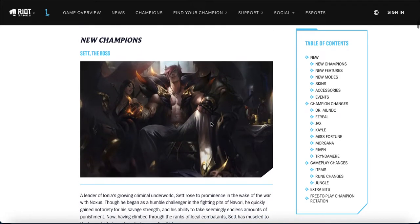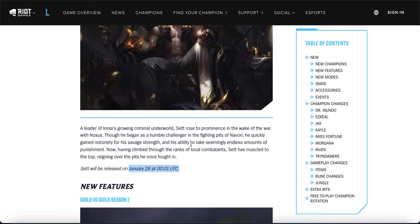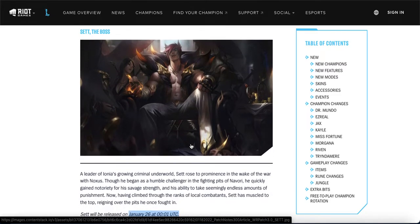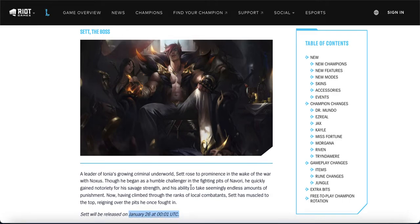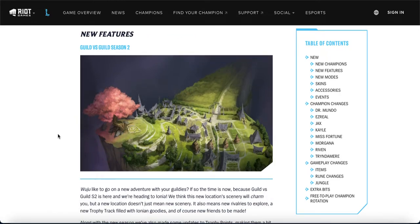First up, we have a new champion: Set, coming out on the 26th. Set is a relatively new champion in League PC — within the last three years — and generally in Wild Rift a lot of the champions we get are older ones, so this is comparatively recent. Same goes for Yuumi. Set is a very popular champion; he'll generally be a baron laner but on release in PC was also played as support, so we'll have to see in Wild Rift. I think a lot of people will be happy he's coming.